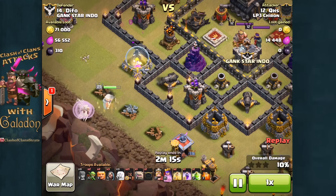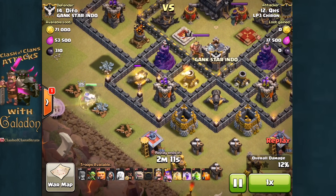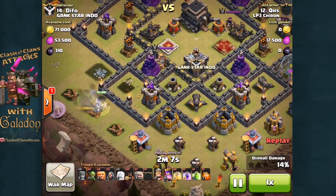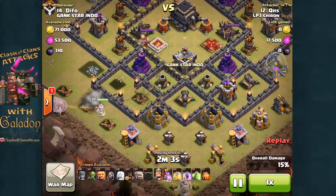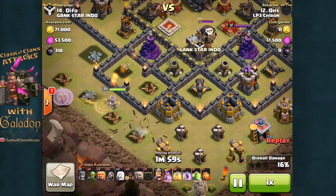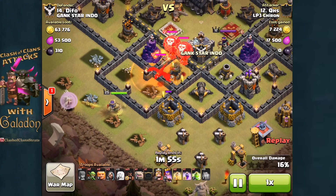That's going to ensure the queen starts to walk off towards the right, going in a counter-clockwise direction. That will help QHS predict where to drop the golems in a few seconds, once the queen has made progress around the base. She's not faced with too many defenses at a time, so she's not suffering a great deal of damage early on.